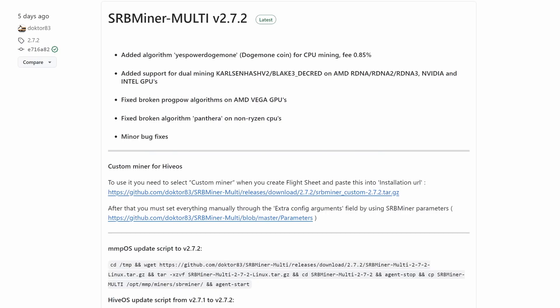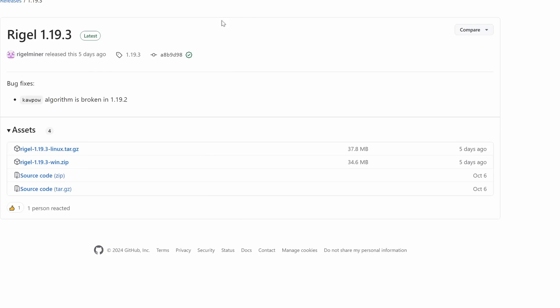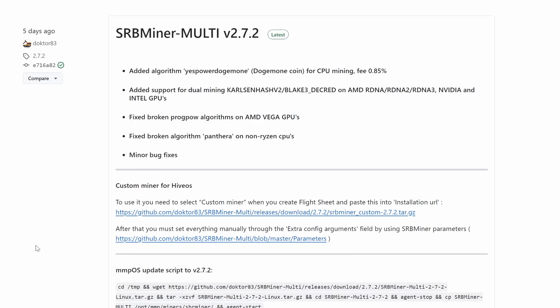Next up you're going to need some mining software. To mine this coin with CPUs you're going to need the latest SRB Miner, and if you plan on mining with your GPUs you're going to need the latest Regal Miner. If you want to use both, you're going to need both miners.